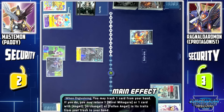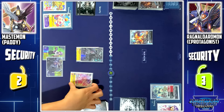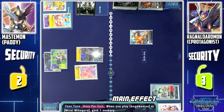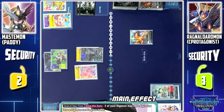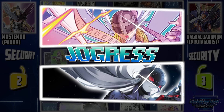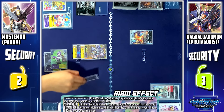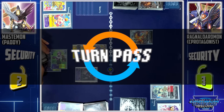Lady Devimon skill when digivolving: I'll discard Mirei from my hand to retrieve Angel Wormon. Since one of my Digimon digivolved into Lady Devimon, my other Mirei triggers, allowing me to play Angel Wormon from my hand. This triggers Lady Devimon's other skill, allowing me to gain 1 memory. Mirei's other skill at end of turn: 2 of my Digimon may jogress and digivolve into a Digimon in my hand. I'll jogress Angel Wormon and Lady Devimon into Mastemon. Mastemon skill: I'll place Lady Devimon into my security, and from my security, I'll play Lady Devimon. The rest of my security is shuffled. Turn pass.